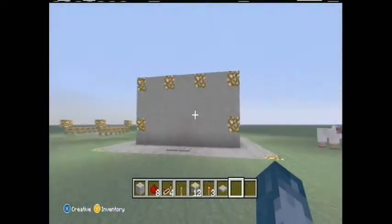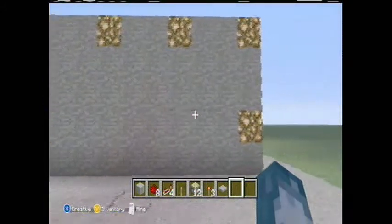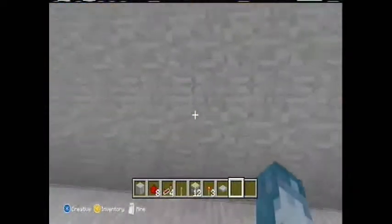See this? This looks like an ordinary boring stone wall — nothing very suspicious about it, apart maybe for the glowstone. But that stuff's everywhere in the overworld.